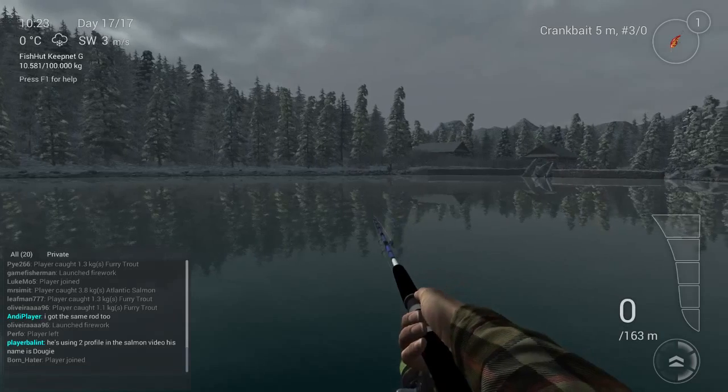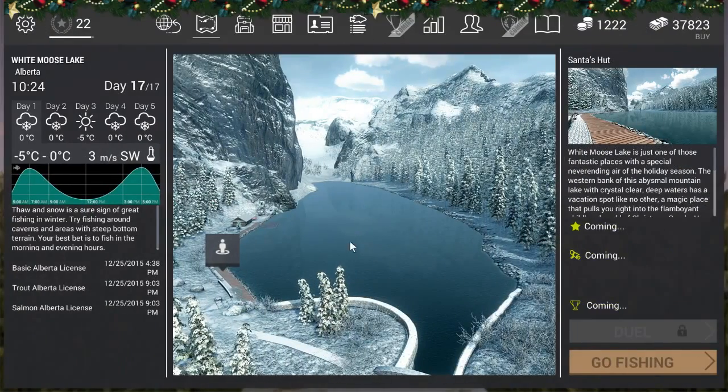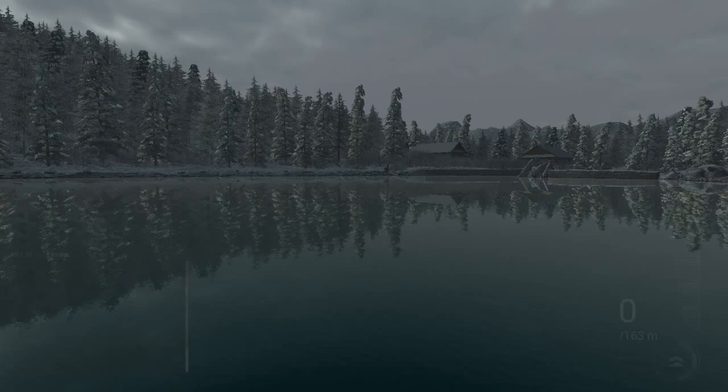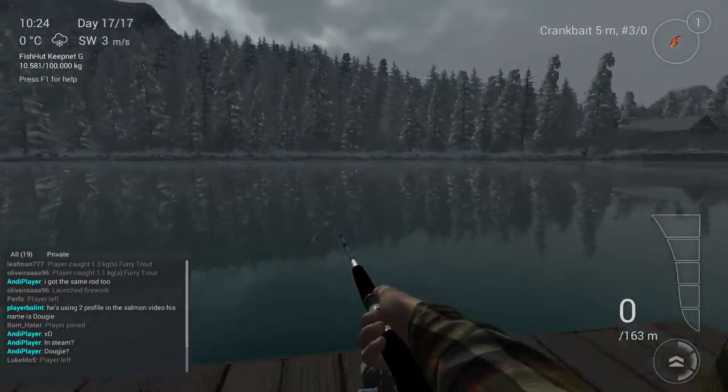I'm going to show you how to fish for it. First, go to White Moose Lake, Alberta. From the previous video we still have one perk. Go to Santa's hut — just go over there, and when you're on the dock, go to the right.